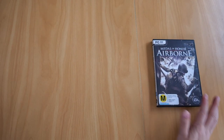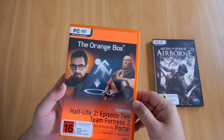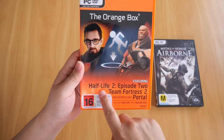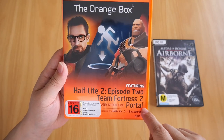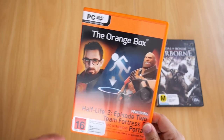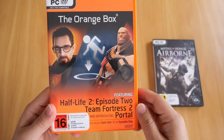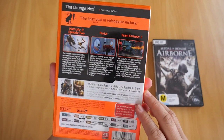The next game I'm going to show you is the Orange Box. This is basically five games in one. You get Half-Life 2 Episode 2, Team Fortress 2, Portal, Half-Life 2, and Episode 1. I believe this is the first time Portal was introduced. Nowadays you can find all these games on Steam.